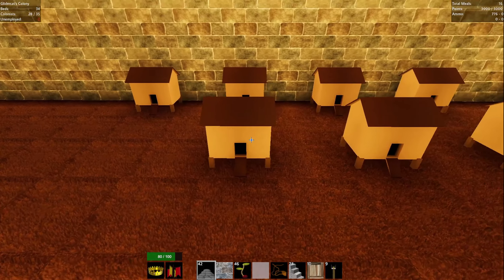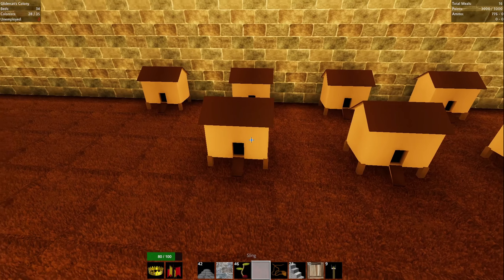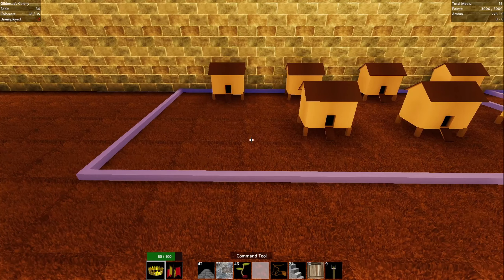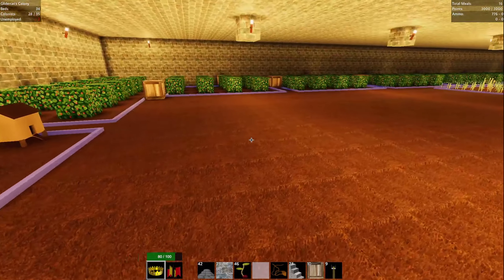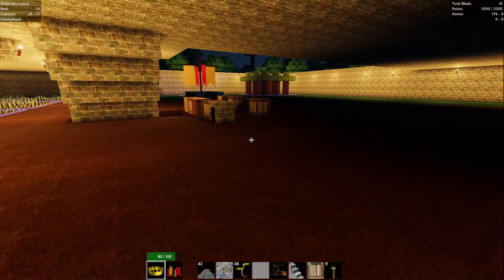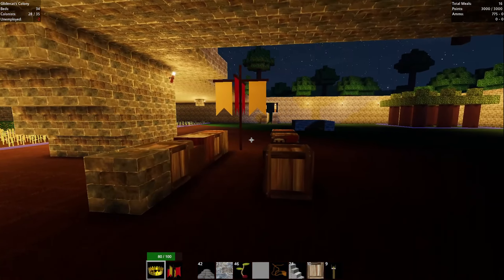Looks like they've got one more little chicken house to place down. We'll get chicken from this, but we'll also get feathers. And the feathers are going to be important for our archers and our archery defense.